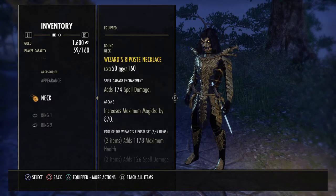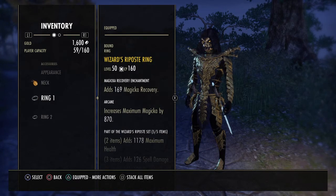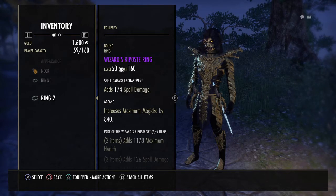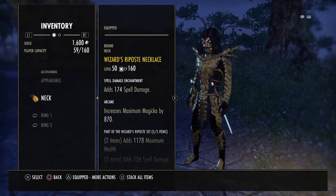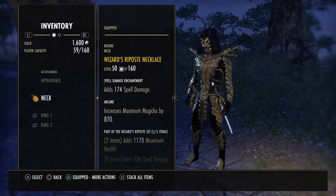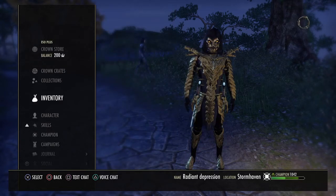Jewelry: we have Wizard's Deposit jewelry — two gold, one purple (obviously going gold soon). Two spell damage glyphs, one magicka recovery glyph. I'm a Breton so I don't use a cost reduction glyph. If you're a High Elf I'd switch one recovery for a cost reduction. Atronach mundus stone for magicka recovery.